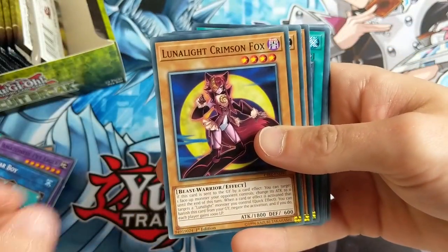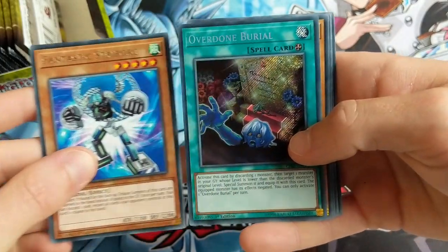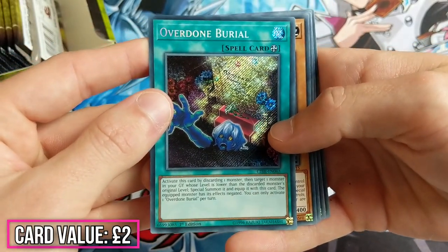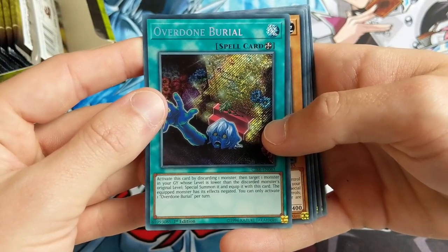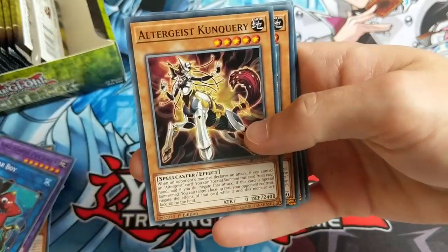F.A. Off-Road Grand Prix, Lunar Light Crimson Fox, Crawler Ranvier, Fantastic Stryborg. And Overdone Burial! Activate this card by discarding one monster. Target one monster in your graveyard whose level is lower than the discarded monster's original level. Special Summon it, equip this card. Blimey. That's a pretty nice secret rare. Very beautiful. Excellent stuff.